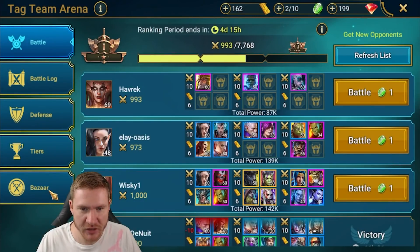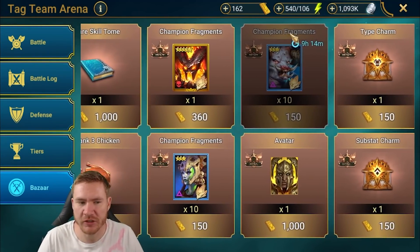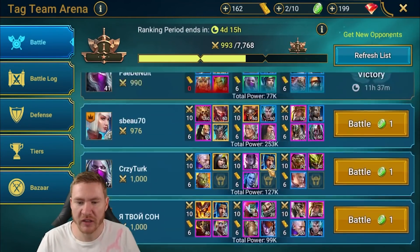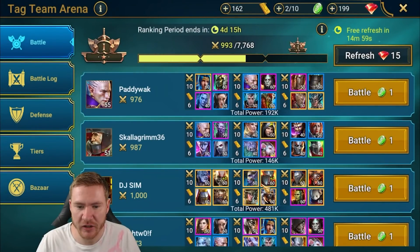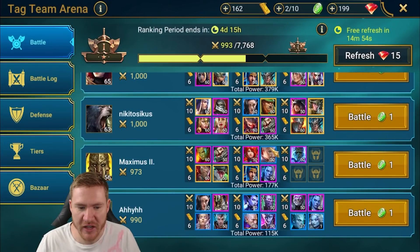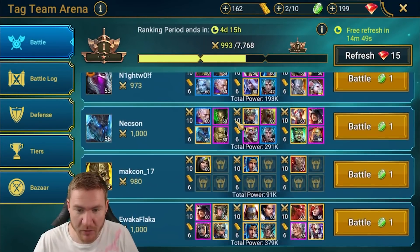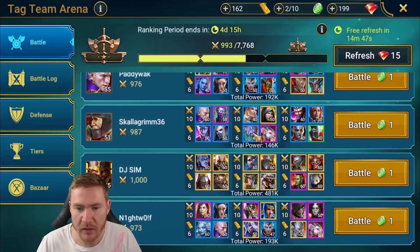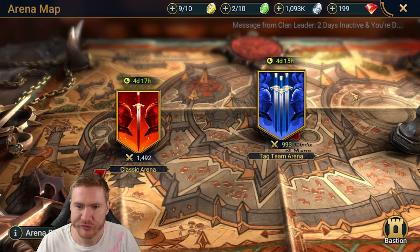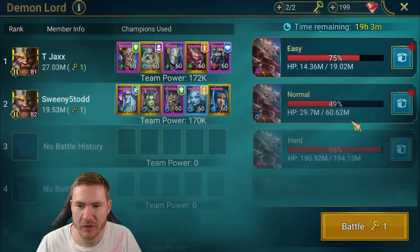I did manage to pick up some frags — I'm gonna start trying to get Broadmaw food. We're getting lucky occasionally with weak one-man defenses and we can come in and steal a couple of wins. But it still sucks. Let's grab our clan boss rewards — maybe we'll get something good from clan boss.